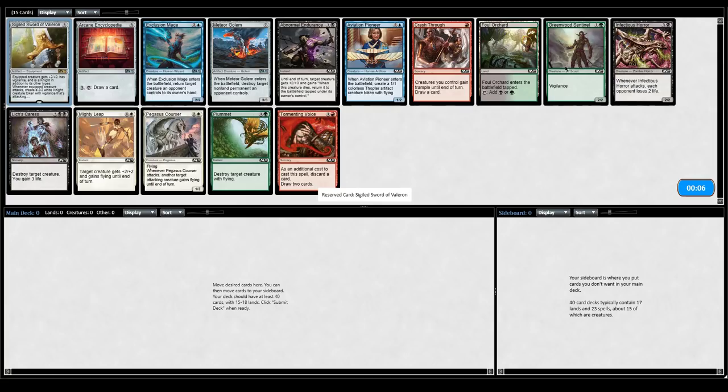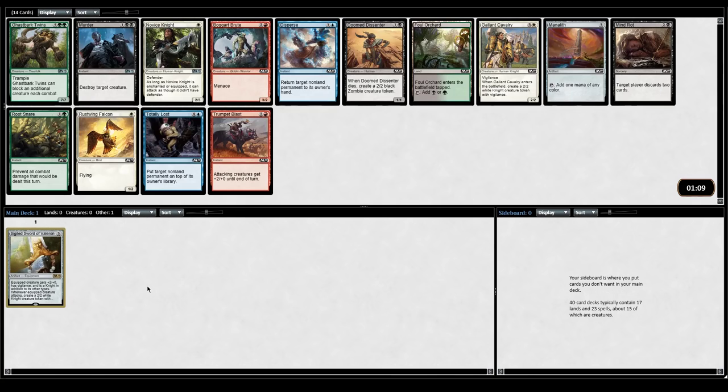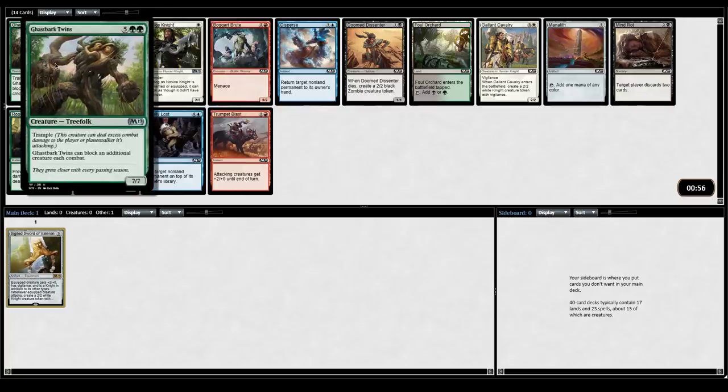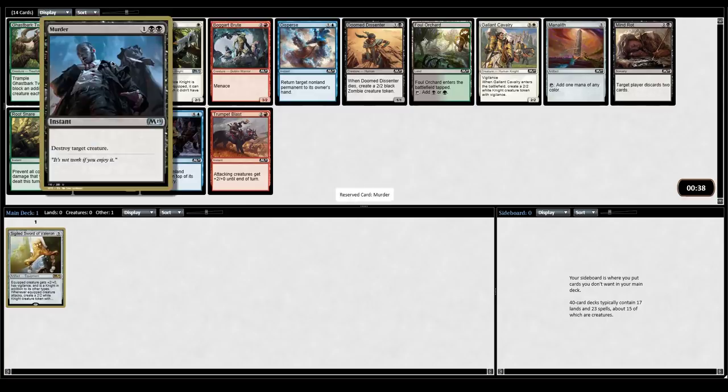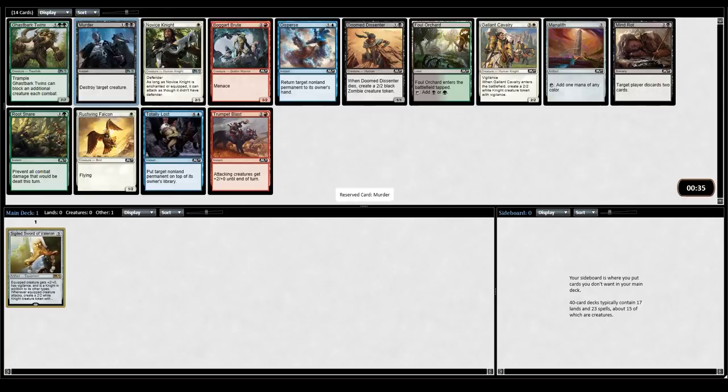Green and blue, green and red I guess are not being taken from this pack. From this pack there is Murder. Well this can attack if it's equipped, which is kind of cool. Murder is just a great card. Gaspark Twins is a seven mana 7/7 trample — I don't think that's actually much better than Colossal Dreadmaw. It can block two creatures but it costs seven mana, that's a lot. Gallant Cavalry goes well with the sword, but Murder is just such a powerful effect. I think I just pick it up.